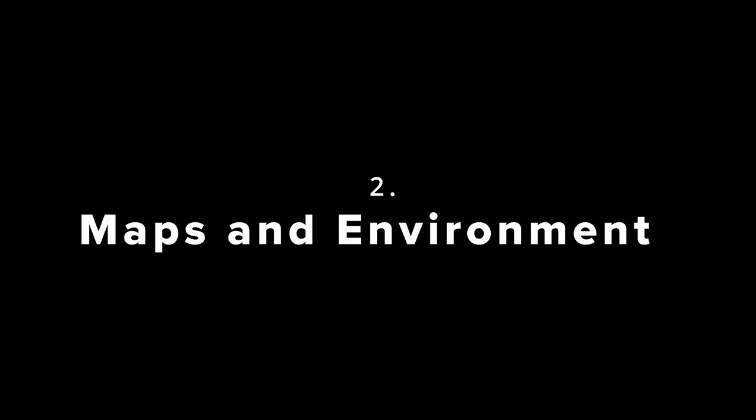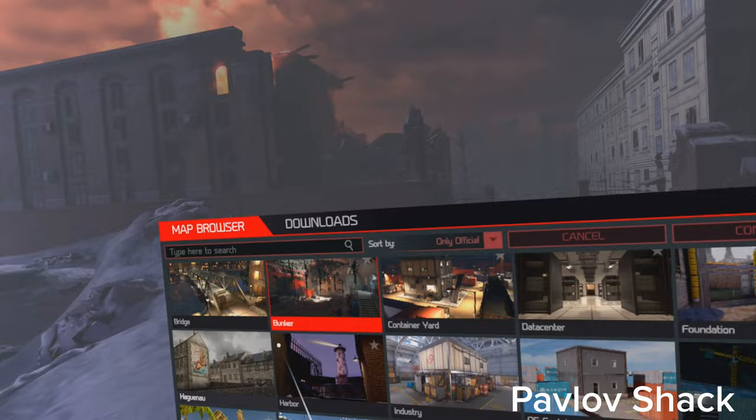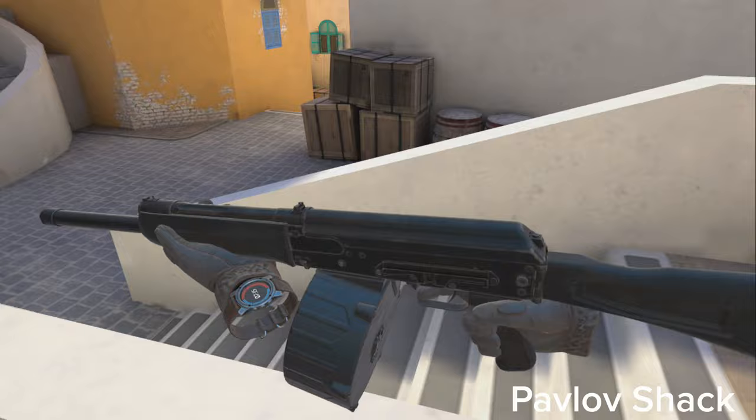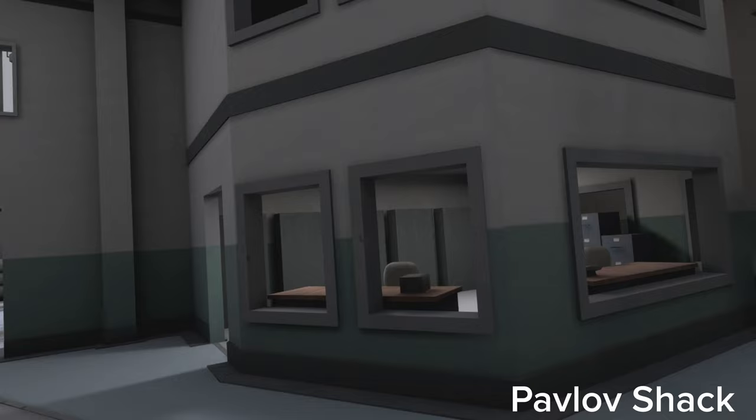Maps and environment. Starting with Pavlov I wanted to show off the map menu. There's quite a bit to choose from and I like the quality of the maps. They were very detailed, large, a lot to explore. Some of the setups such as these chairs were really cool. The jail was awesome — there's a lot of detail within everything. Nice props put out to make it look immersive.